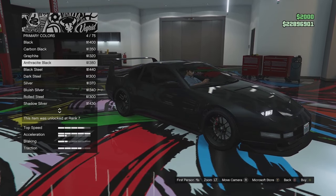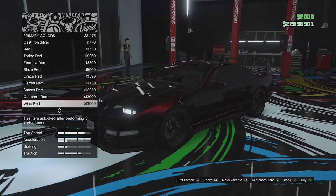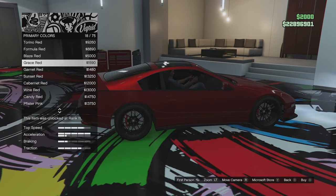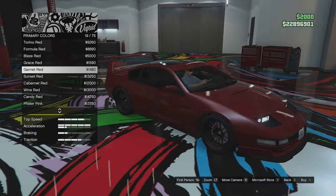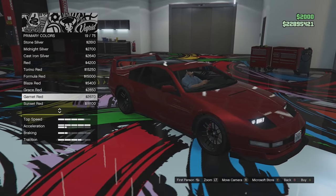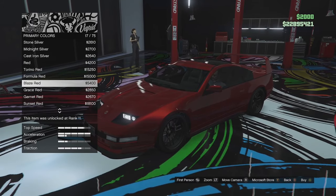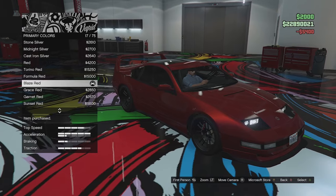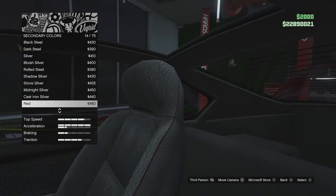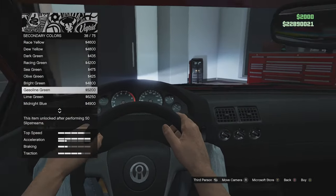Now let's paint this thing. I want a cherry red color — something like garnet red. The wine red looks good but is a bit dark, and the Grace red is a bit too bright. I think garnet red with a red pearlescent looks quite good. Actually let's go for blaze red — that looks pretty good. Secondary color changes the stitching in the interior, which is worth noting, though it doesn't change the steering wheel.